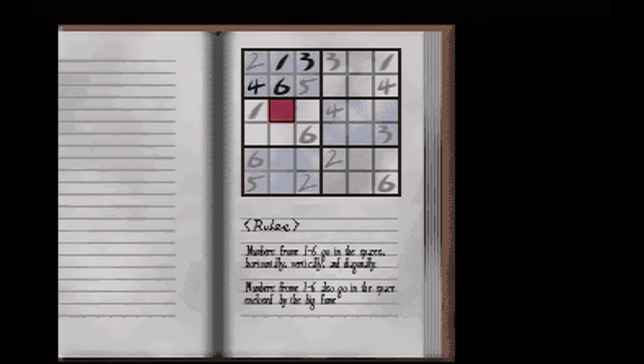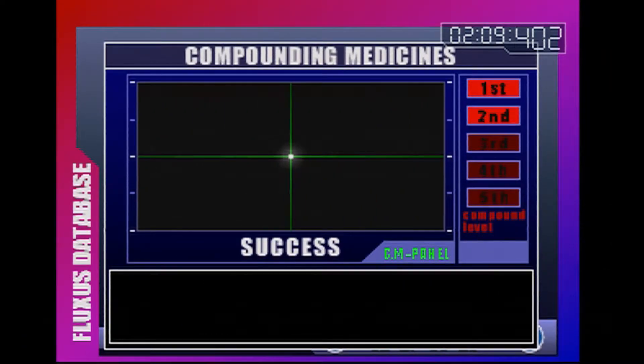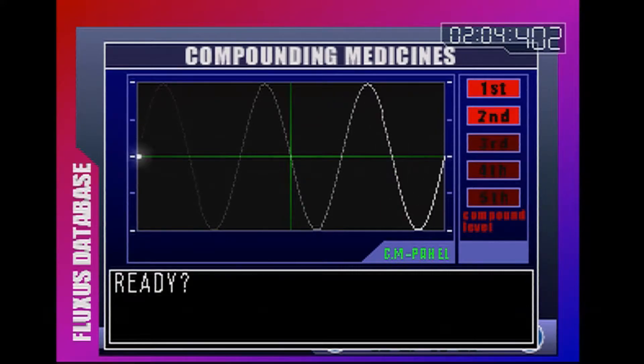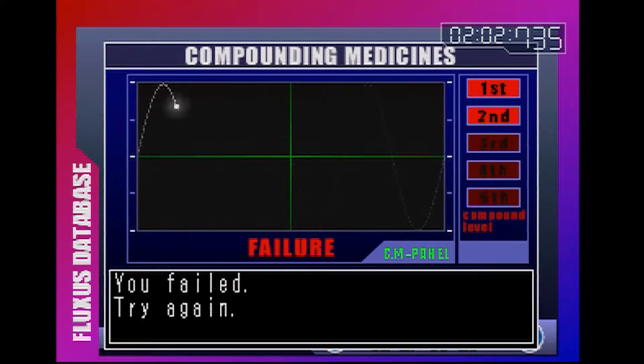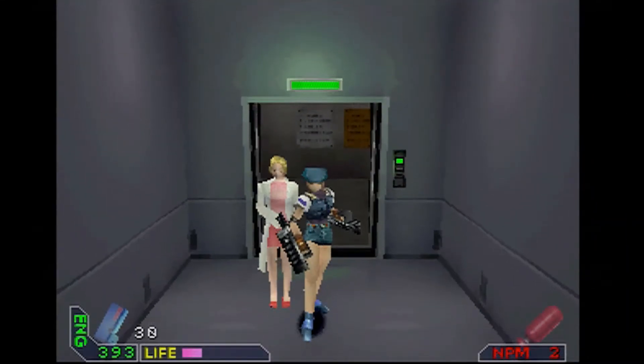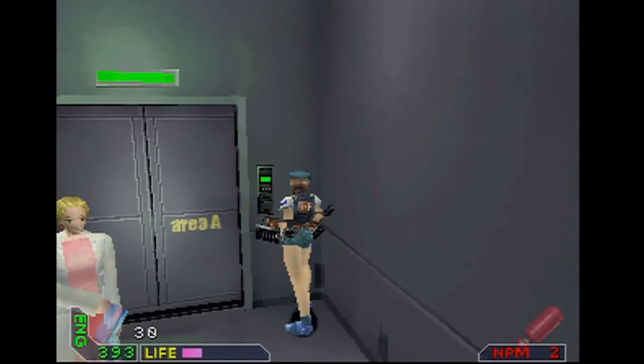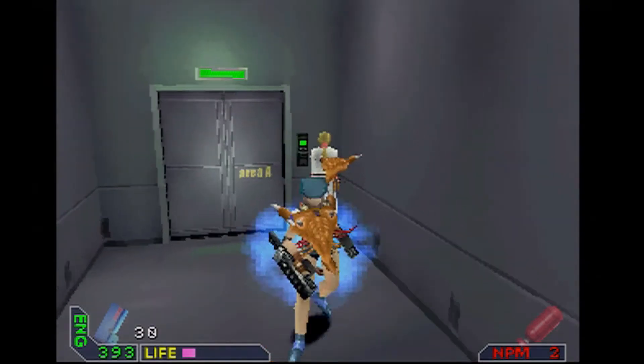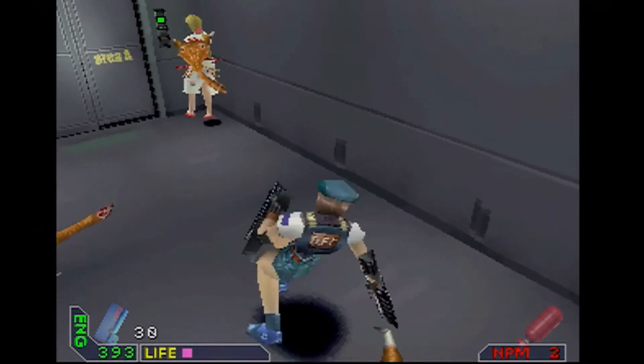There's also another really frustrating one where you have to press the button right as the white dot is on the center of the screen, but you also pretty much have to do it within a time limit to save a certain NPC in the game. And the reward for saving them is that you get to take them on an escort mission — yay! But if you save them, you do get an extra weapon.